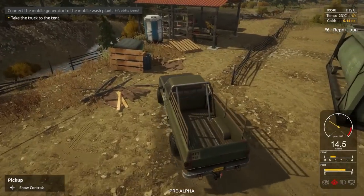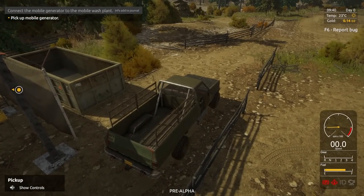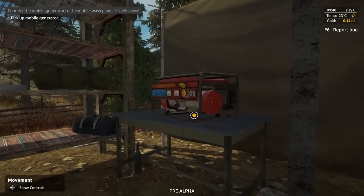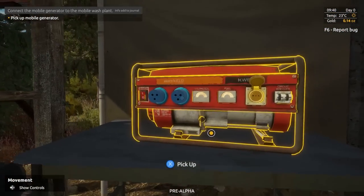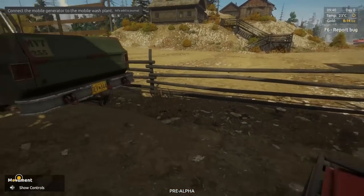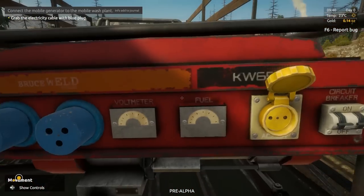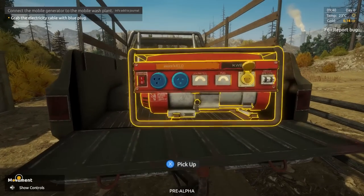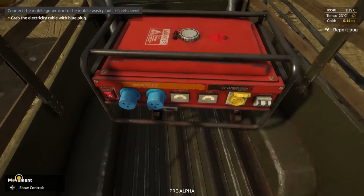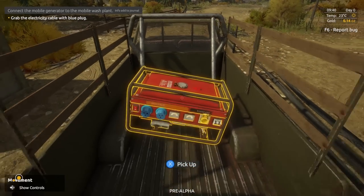It wasn't the tent we were at before — it's this shed thing. Pick up the mobile generator — pull the parking brake. Look at this thing! You sure you can handle this by yourself, bud? I get no team lift today. How are we going to put this in the truck? And in you go — drop it like it's hot.